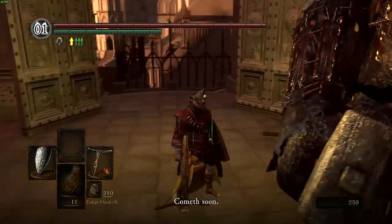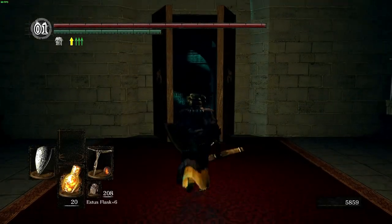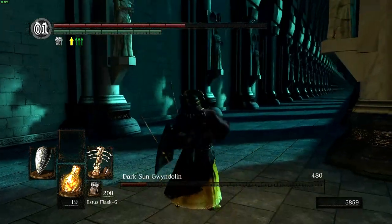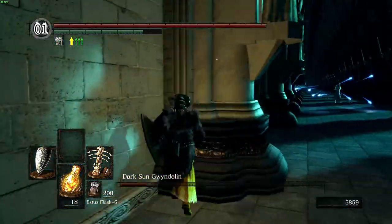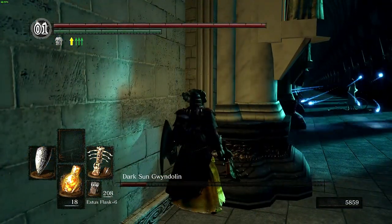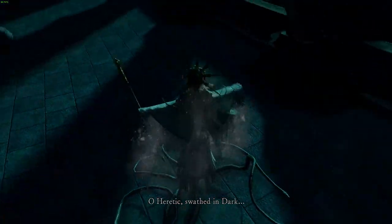The next boss I want to check off is Gwyndolin. So I break the Gwynevere illusion and head to Dark Moon Tomb. Gwyndolin is quite a simple boss in terms of attack pattern, so getting up to him is easy enough. The only problem is I'm unlikely to get more than one burst on him before he warps away, meaning it will take longer than average to win. But this is meant to be a challenge, so it wouldn't be right if I got normal kill times on the bosses.